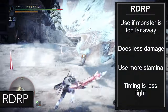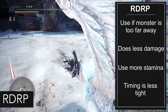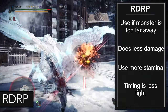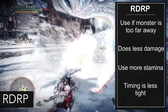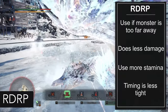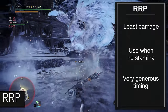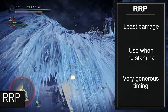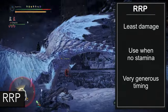The second best combo is Rapid Dash, Rapid Power. This does a little bit less damage, but if the monster is too far away to do the first combo, this is the best alternative. You also use more stamina because you have to dash twice, but the timing is less strict than the first combo. The third combo is just Rapid Rapid Power — this does the least damage but is the combo you'll use if you're completely out of stamina.